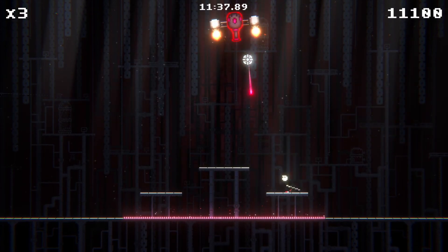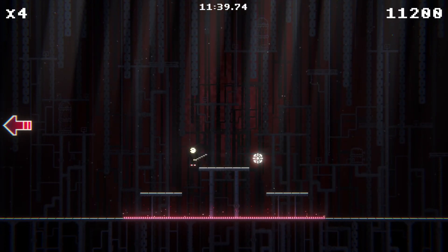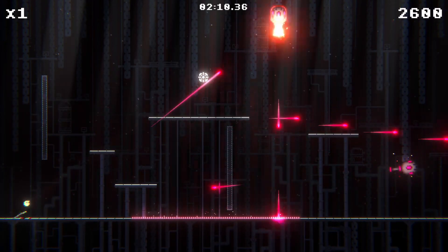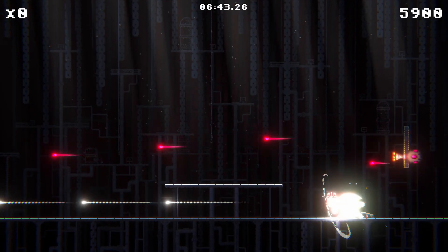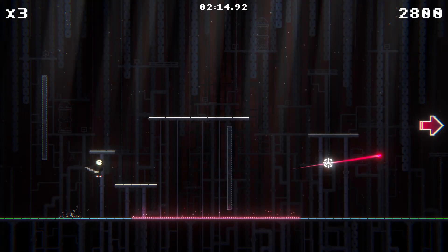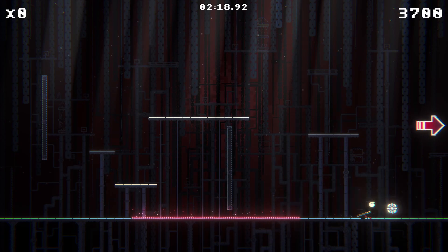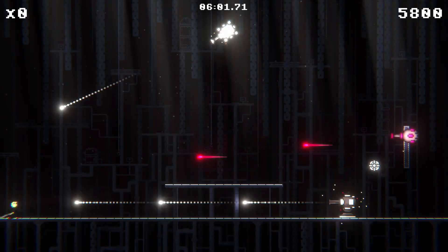The gameplay consists of destroying all the turrets in each room to proceed. You can do this by deflecting the bullets that the turrets shoot with the sword back at them. The sword itself cannot destroy the turrets. The bullets get deflected towards where the cursor is on the screen, which you can control with the mouse. However, the white ones don't get deflected very far, and the blue ones push the protagonist around when you hit them.